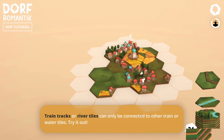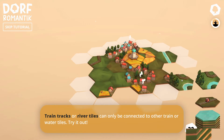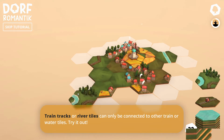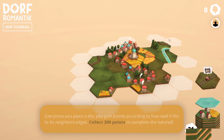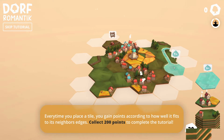Train tracks or river tiles can only be connected to other train or water tiles. Oh, we've got train tracks! I'm going to put that one there. We're going to have a river running along there, I think. We've got a bit of river up there now. Can I not rotate you? No, you have to sit that way. I'm going to divert the river that way. I need to bend there so it goes around the village. We've got a lake - okay, that works.